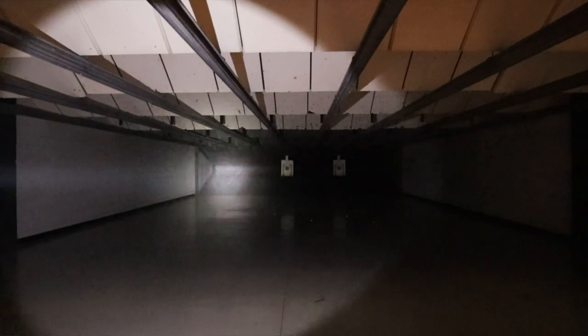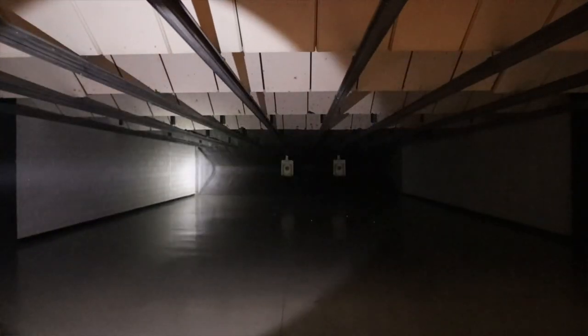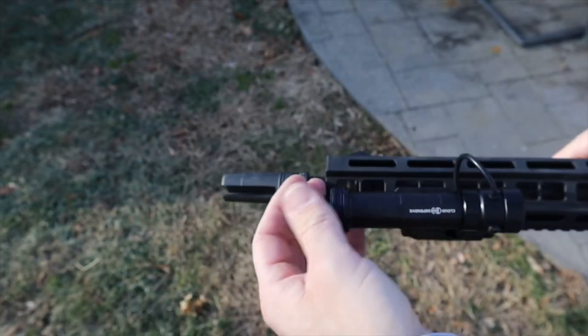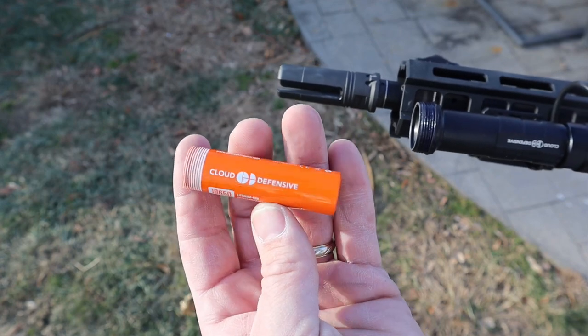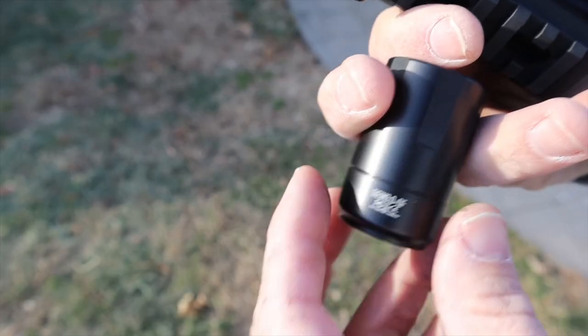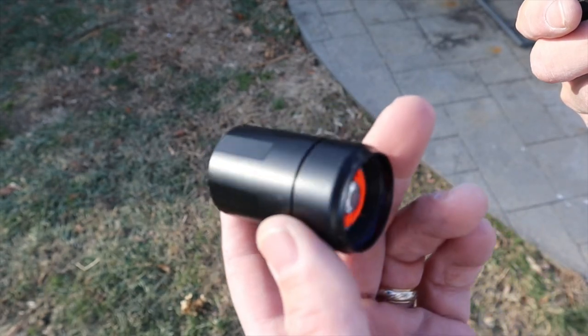The specs I told you were with the included 18650, but this thing is now dual fuel — which means you can run on an 18650 or two CR123s. CR123s are not as powerful; you do lose some lumens and candela, but in a pinch it's better than not having any light. The runtime is 95 minutes with the 18650 — you'll lose a little with the CR123.